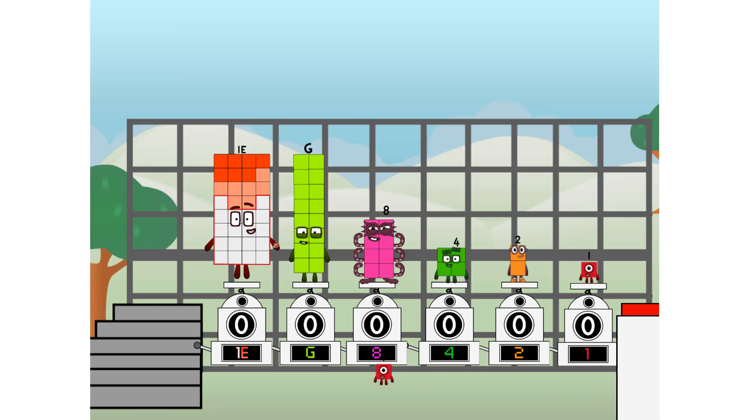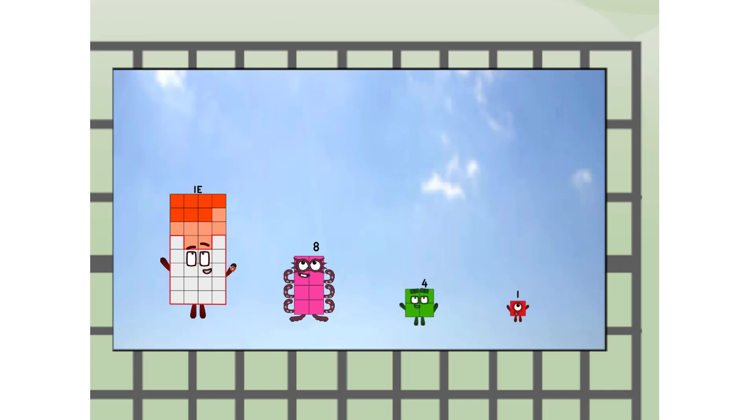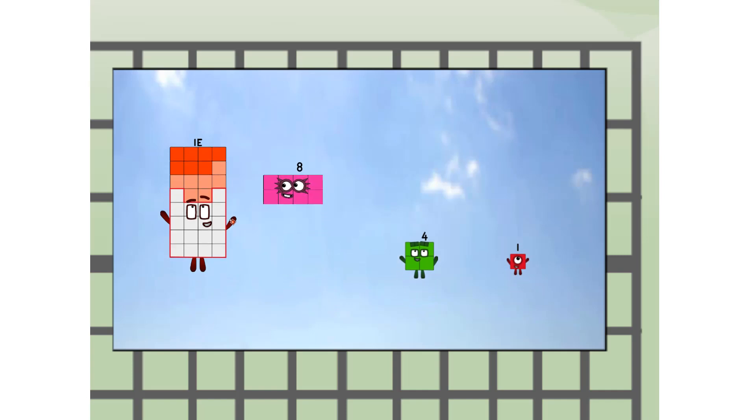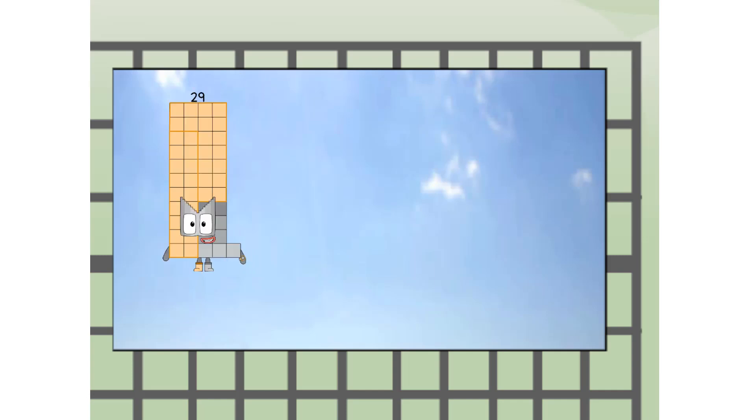Then you choose who's going up: one of me, and none of me, and one of me, and one of me, and none of me, and one of me — and fire! Two to the ninth — way up high. Amazing. But not a square.